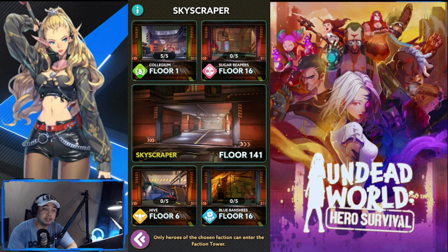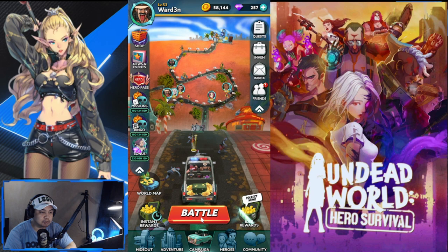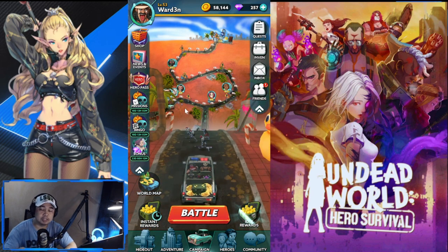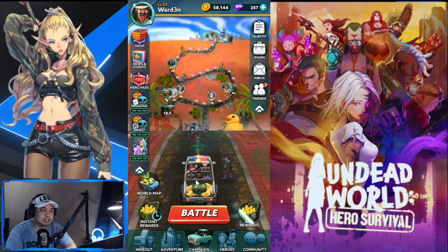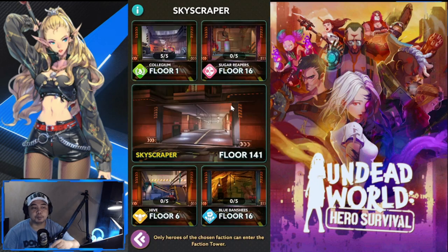Once you reach a certain stage in the campaign — I think it's Stage 6, around 6-9 or 6-10, though I'm not entirely sure — that's when Skyscraper unlocks. I'm currently at 10-2 in the campaign, so I've already passed that point.